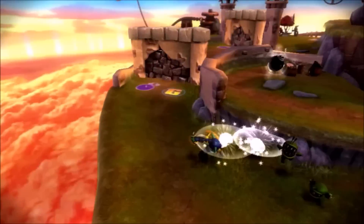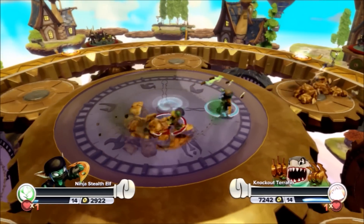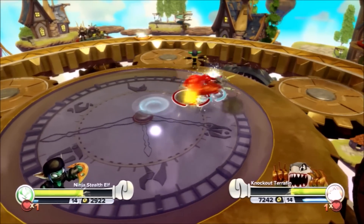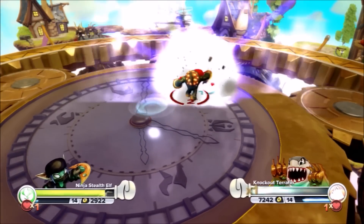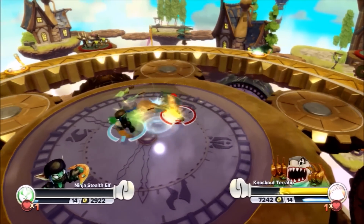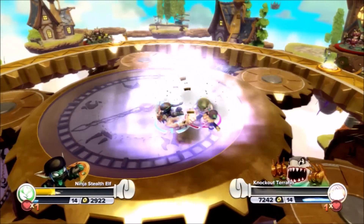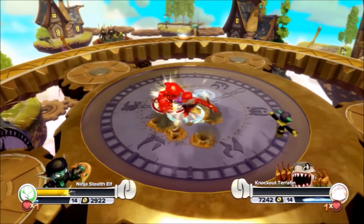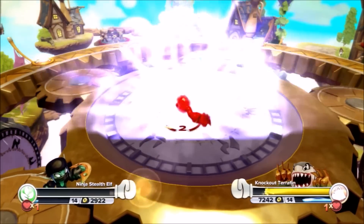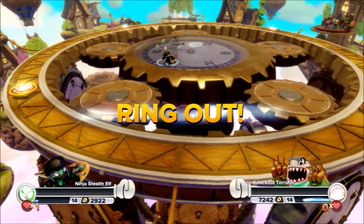Entry number 29 — Ninja Stealth Elf! She has that invisibility too — and she used it to her advantage already! Distracting Tariffin — look, Tariffin is attacking the wrong person! That's how you do it! I can't believe Tariffin fell for that. But this should be a good fight — entry number 29! There's only one participant left and we already know who that's going to be — the person who picked them has got to be excited right now!